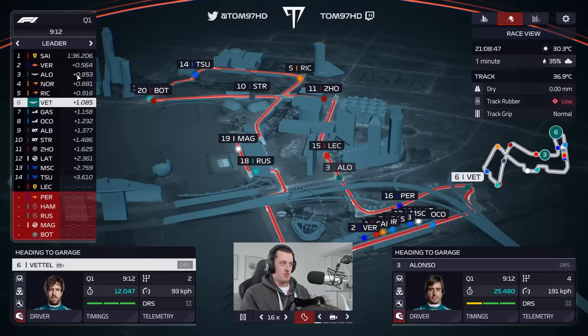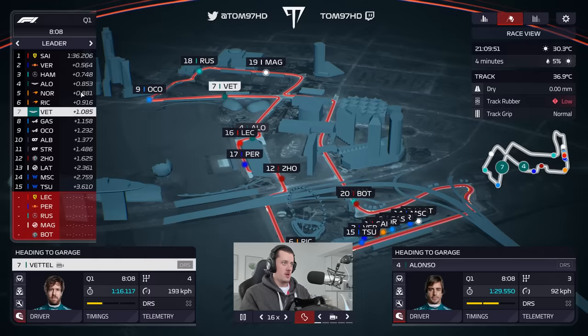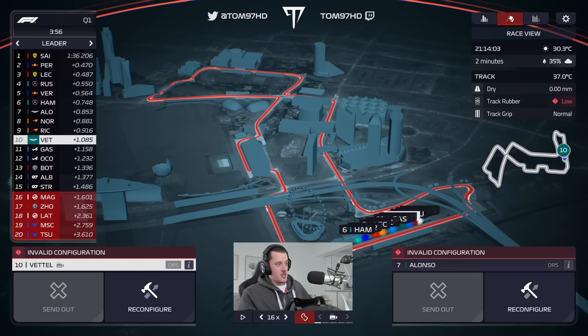The first laps are in: Alonso currently P5, Seb P7. Alonso moves up to third, and Seb moves up to P6 on their second attempt. Both McLarens currently splitting our drivers, but pace isn't too bad — McLarens seem a bit stronger here. Looking at the standings, I'm tempted to not go back out. Both Alpines are behind us, and Williams, Haas, both Alpha Tauris and Alpha Romeos will probably drop out. I think we're going to stay in the garage and not go back out — we've done the job with the first run.